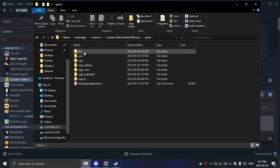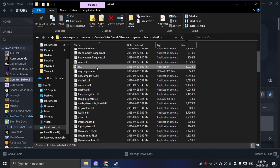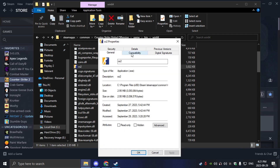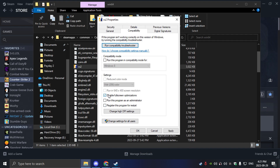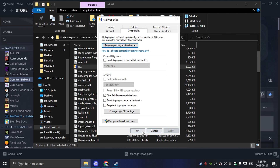Then you're going to click on the game bin 64 CS2 right here, right-click on it. Then you're going to want to click Properties, Compatibility, then make sure to turn on Disable Full-Screen Optimizations, then go to High DPI, change the DPI settings, then turn this on. Click Apply then OK.